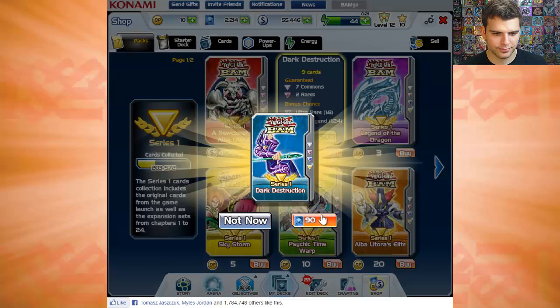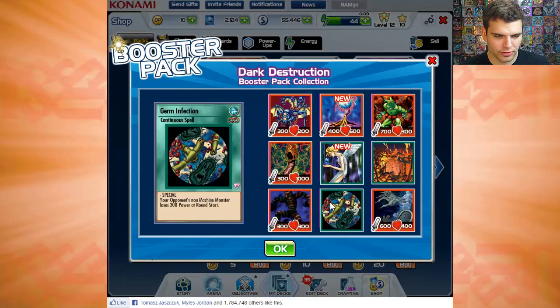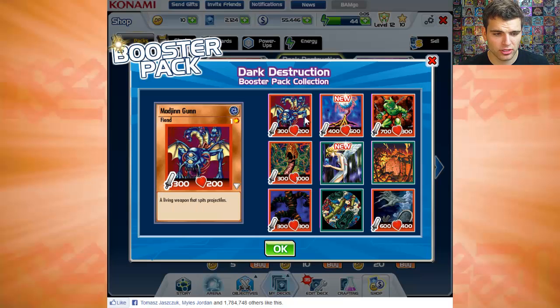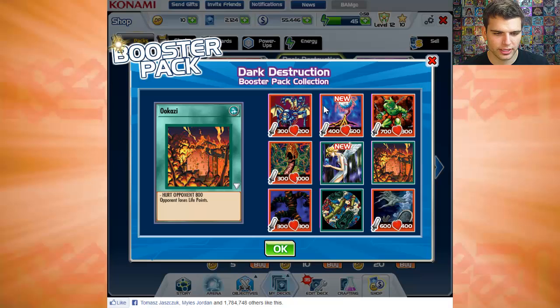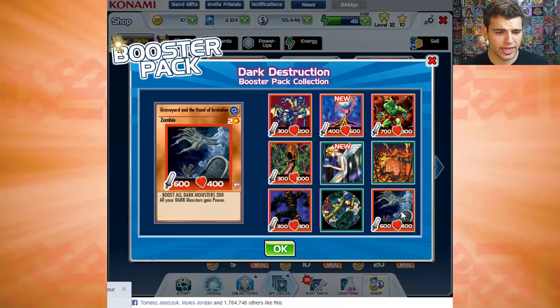Third pack — I'll go over some of the card names. There's German Fection, Doron — these are actual names — Fungi of the Musk, Majin Gun, The Durdek, Ukazi, Dark Prisoner, Soul of the Pier, and Graveyard and the Hand of Invitation.